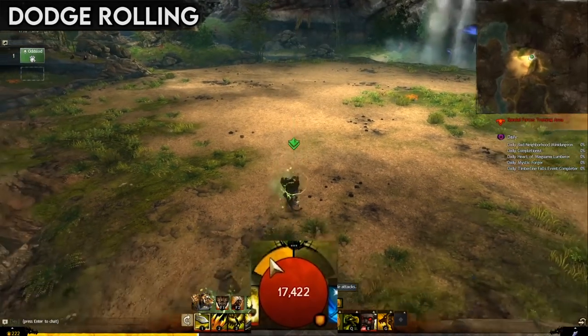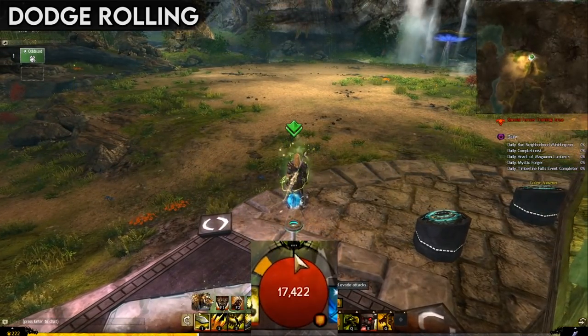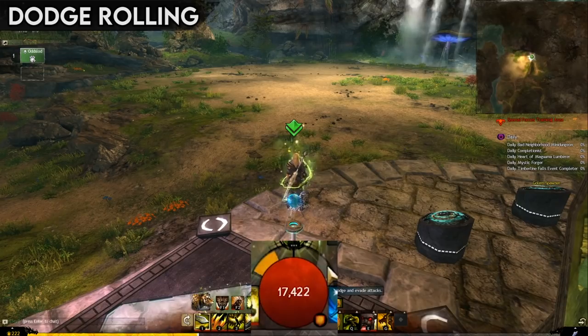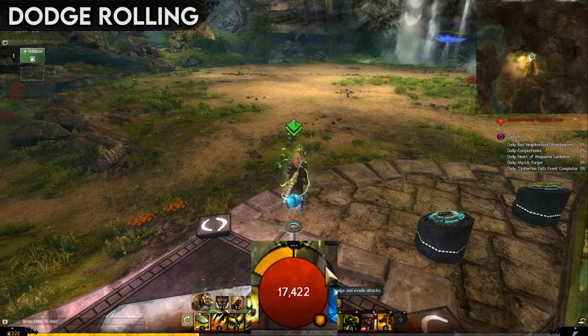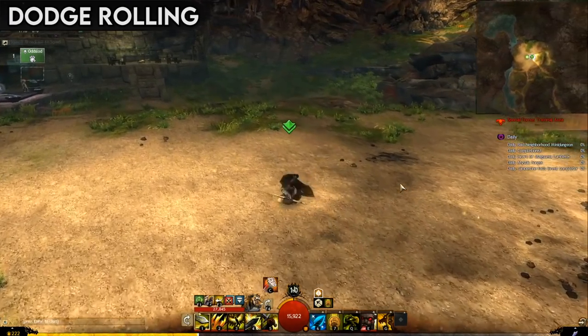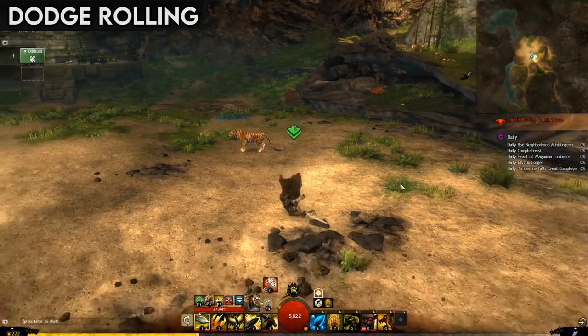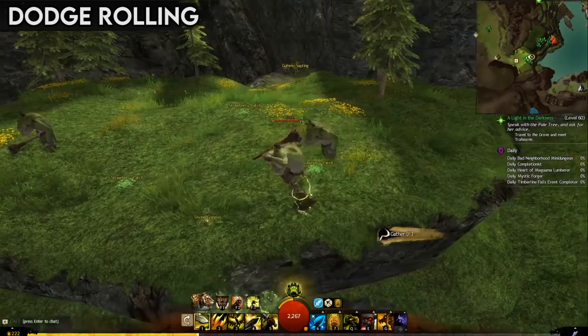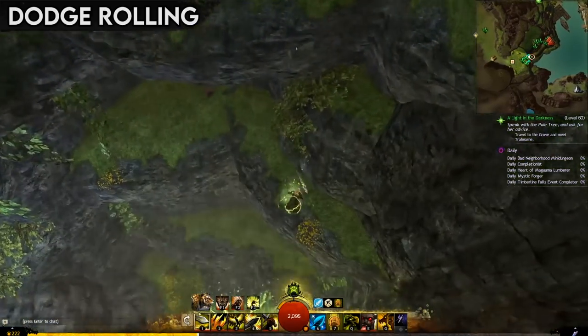Characters have a baseline of two dodge rolls stored up in two bars of 50 Endurance each, with each dodge using up one Endurance bar. Endurance regenerates at a base rate of 5 per second — in other words, you get a dodge every 10 seconds. Although this can be modified by certain effects in the game, which is a very powerful thing to do. Your character will dodge in whatever direction you're currently moving, or backwards by default, so make sure you are pointing in the right direction, or you might accidentally jump off a cliff to your untimely demise.